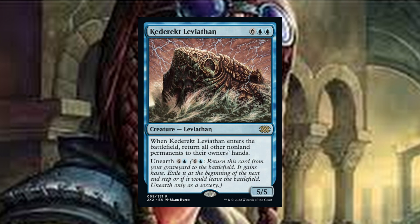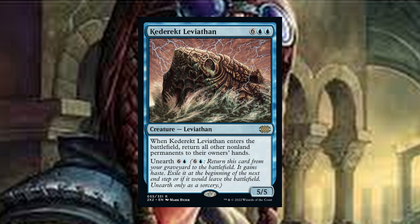Kaderic Leviathan is an eight-drop five-five. When Kaderic Leviathan comes into play, return all other non-land permanents to their owner's hands. This is like Cyclonic Rift, but bad — since it hits us. This is best used when we're really behind everyone, but also leads to some funny scenarios like other players having all their most expensive cards in hand and no artifact ramp or Braids to get them back into play.